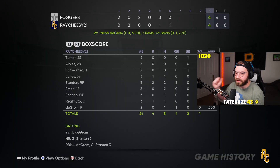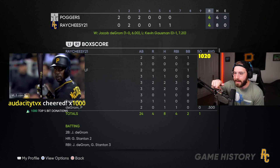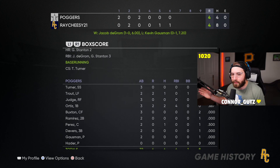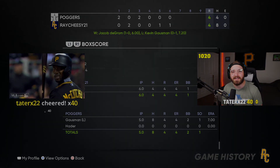That is our NL East Team Affinity debut. We had Trey Turner with a walk — didn't really do too much. Stanton with two home runs, Dom Smith with two hits, Scherzer with a hit, JT Realmuto with a hit, and Jacob deGrom obviously had two hits including a grand slam and a double — man, that was nuts. DeGrom had eight strikeouts and four innings pitched on All-Star. If you guys enjoyed the video, make sure you leave a like, subscribe, and I'll catch you guys next time. Peace out.